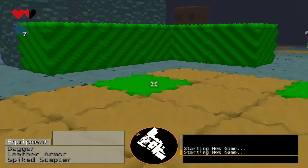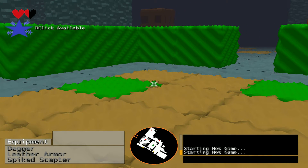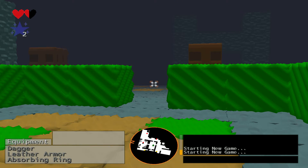So anyways, those are the three new abilities: the Spike Scepter, Immolation Torch, and the Absorbing Ring. Alright guys, let me know what you think. Good luck and have fun.